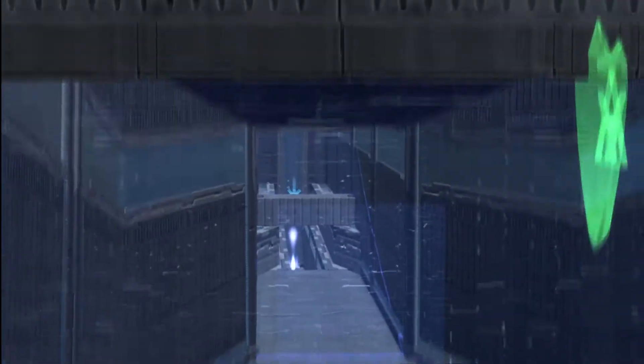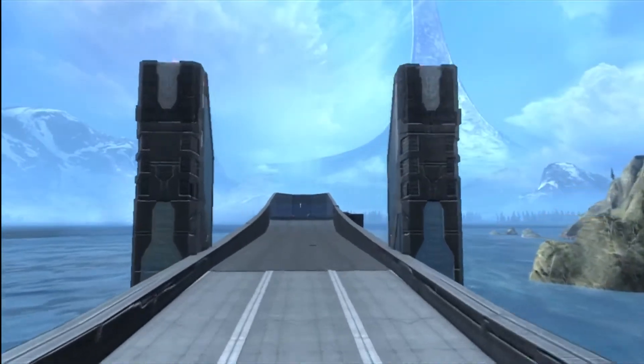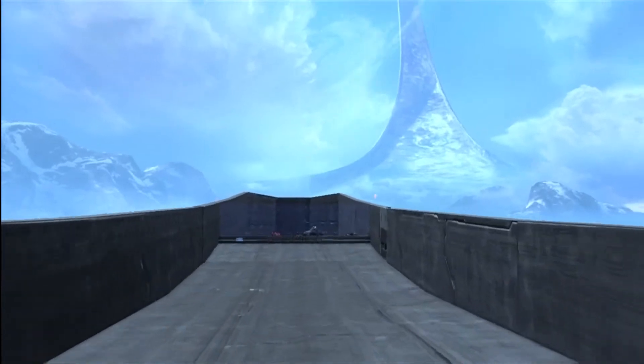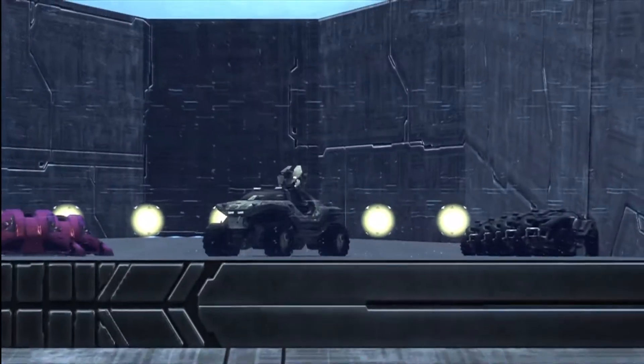Basically you go down there and score points using the vehicles on the far end where you spawn. The armor lock kind of manipulates it so you can evade with armor lock on and knock people over. You can go to the mongooses to teleport back and grab another vehicle to try to get across and score points over and over again.